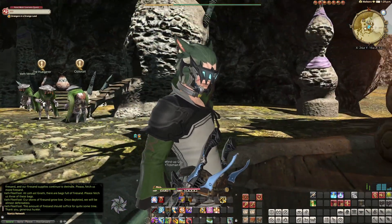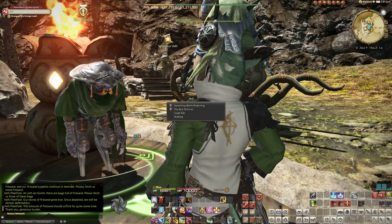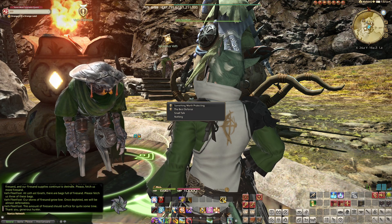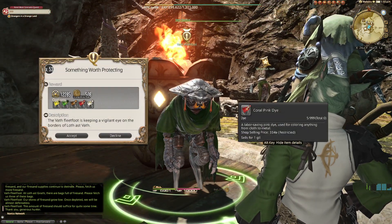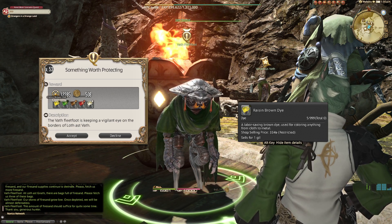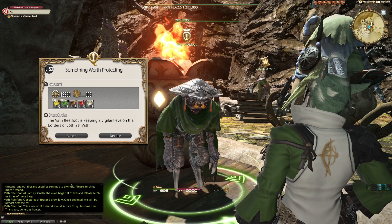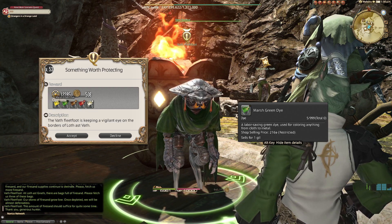Welcome back to Final Fantasy 14. We're in this little hut area, let's get his next quest - 'Something Worth Protecting.' Oh, we get the eyes pink? I don't care about people - white, brown, green. I like green. Doesn't look pink, that looks okay. The dot looks pink though, that is a dark dark green.